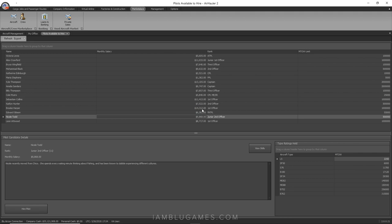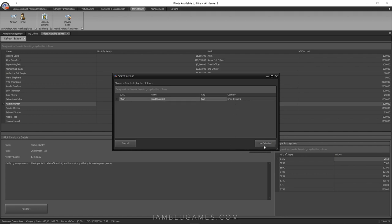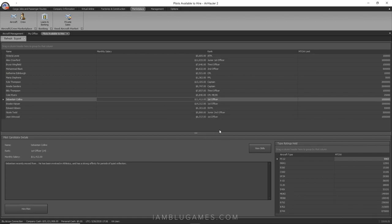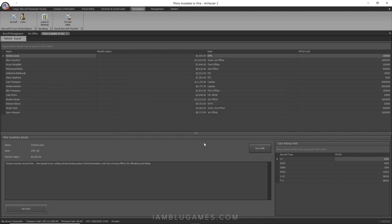Some aircraft like the Saab 340 require two pilots in the cockpit, so I'm hiring two. First, Caitlin — she's Saab 340-rated at only $7,000 a month. Hired and sent to San Diego; welcome to the Blue Arrow Royal Family! Second, Sebastian Collins — also Saab 340-rated at $11,000 a month, a bit more but we'll make it back easily. Hired and sent to San Diego. Welcome, Sebastian!